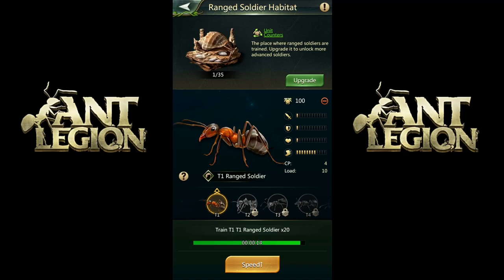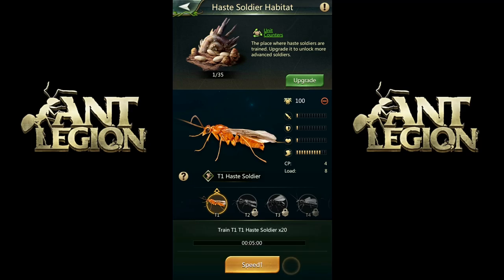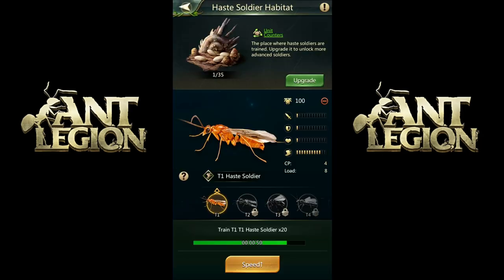Let's back out to the haste ones. I'm not really sure what a haste ant is — I guess it moves fast, but it doesn't do a lot of damage. Looking at the stats — yeah, he's really fast, but his damage is terrible, his defense is terrible, his life is terrible. Basically he's just kind of a waste. He's not a haste — he's a waste! Let's do some one-minute training ones in bulk. We're done with that.